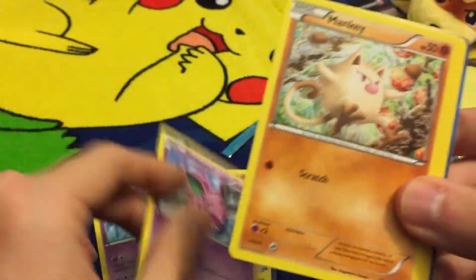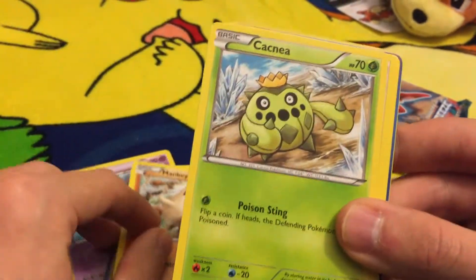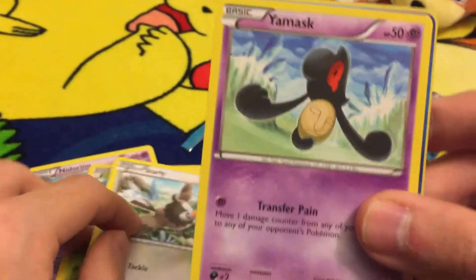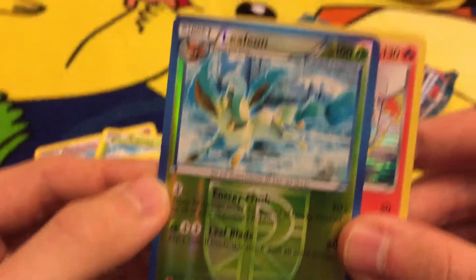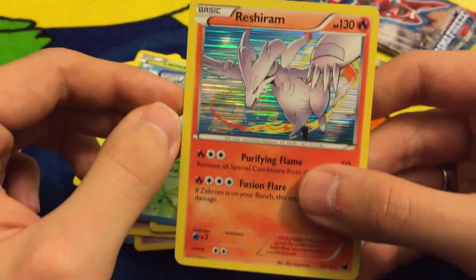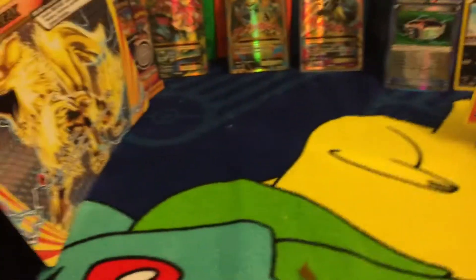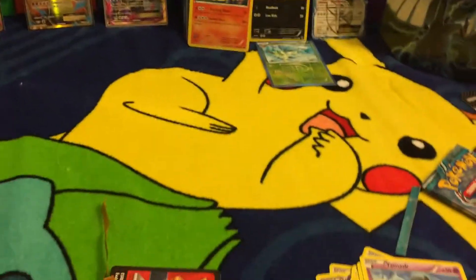Nidoran, Mankey, Cactus — just call it Cactus — Starly, Yamask, a Leafeon reverse holo, and the final one — oh my gosh, that's a Reshiram foil rare! We're gonna put that baby right there on top.